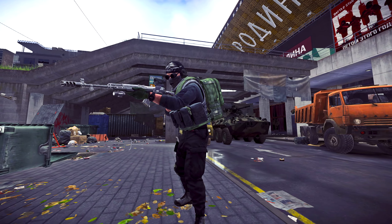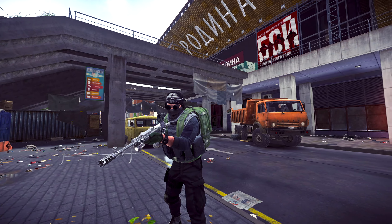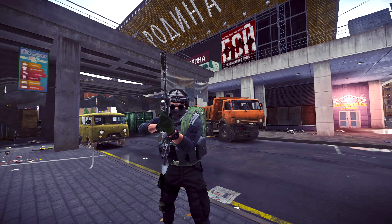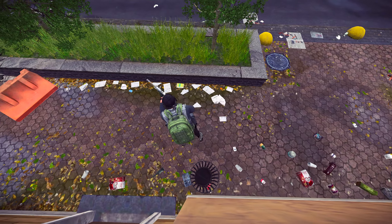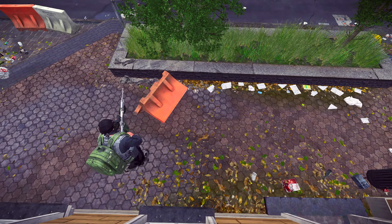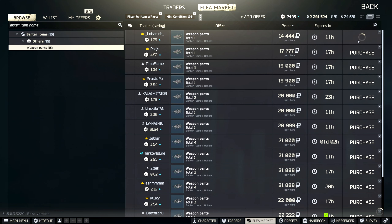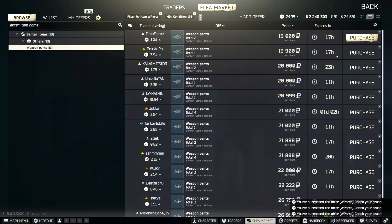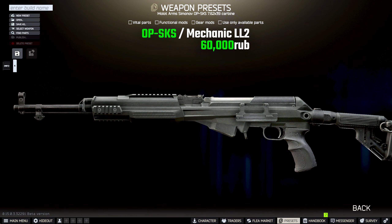Next up we have the OP SKS from Mechanic Level 2 for around 60,000 rubles. This gun is perfect if you like to bring destruction from a distance. It works perfectly for both PvP and PvE — if you enjoy farming rogues or splitting brain cells of other PMCs, this is a great option. Now you may be wondering why you're paying 60,000 rubles for an OP SKS. It is a Mechanic Level 2 barter for 3 weapon parts and it comes fairly decently built already, but we are going to tweak it a little bit to make it even better.